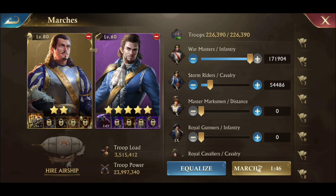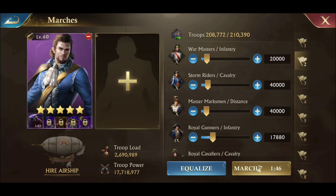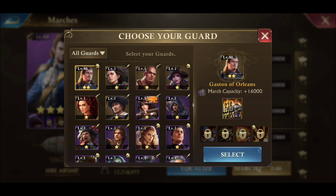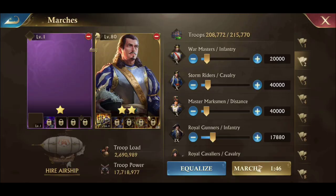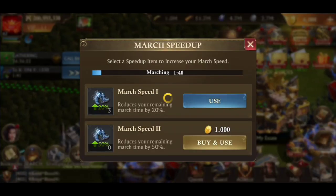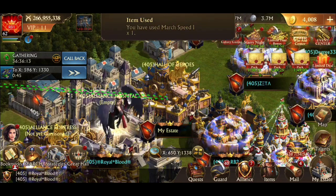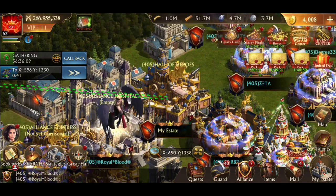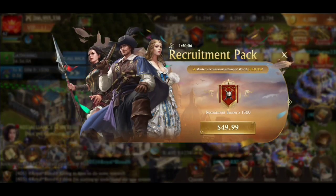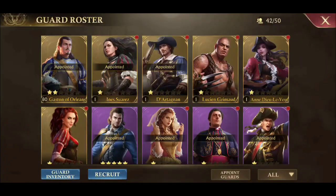I just want to show you what it looks like — this is the new march screen. You can pick your formation; you can see all eight formations on the right side, and I'm really stoked about that. We've got our guards automatically appointed; you can click those out and put whatever you want in there. We're marching to a threat — that's where you're going to get your guard XP, just by attacking those threats. They've also got some special deals going on if you're a spender — packs on sale for the new guard system.